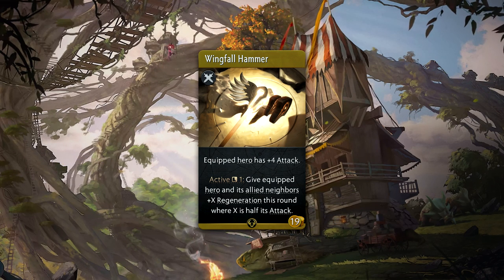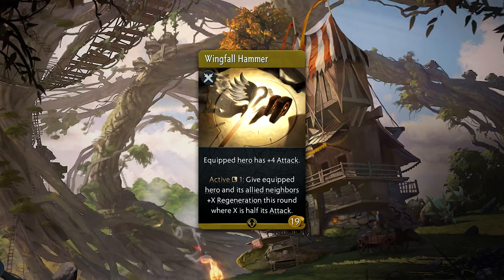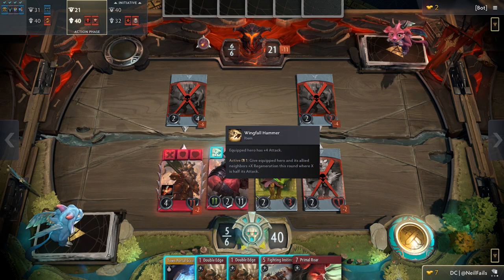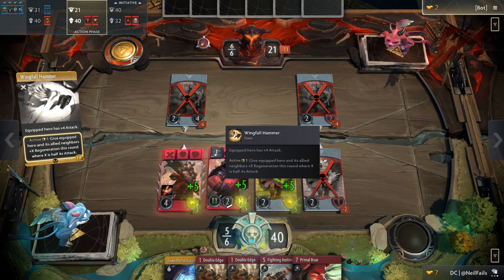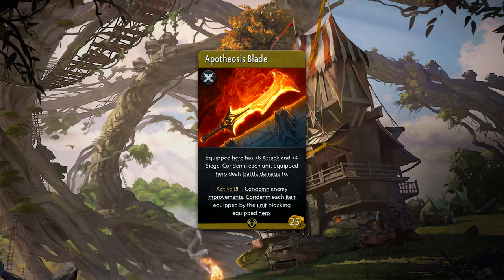Wingfall Hammer is a nineteen gold rare weapon that passively provides plus four attack and also comes with an active that can be used every single round. When used, it gives the equipped hero and its allied neighbors regeneration for the round — the amount is half of the equipped hero's attack, rounded down. This is the only defensive weapon item available and provides an extremely powerful mechanic in regeneration.